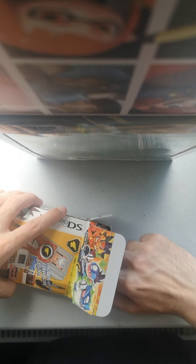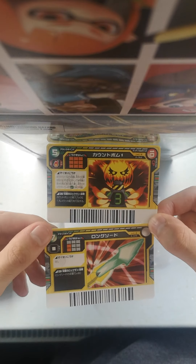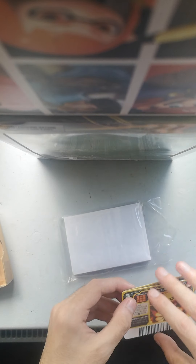The thing that usually doesn't work is the scanning functionality, which is kind of important. So what do you get with the Wave Scanner? You get two battle cards — this isn't how it would originally come since I had to open it to check. We have Time Bomb 1 and Long Sword, which is what the Leo scanner comes with. The Dragon scanner comes with Jumbo Hammer 1 and Plasma Gun, and the Pegasus scanner comes with Gatling 1 and Wide Wave 1.